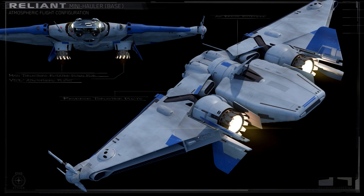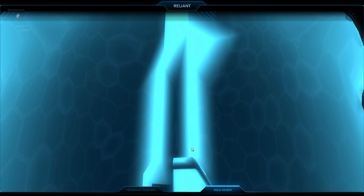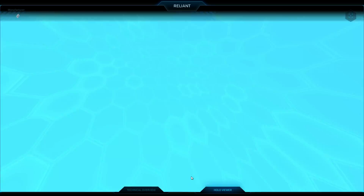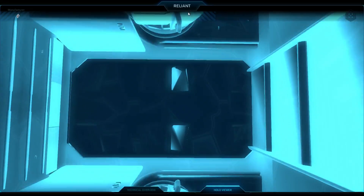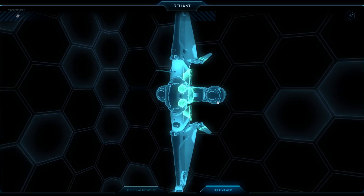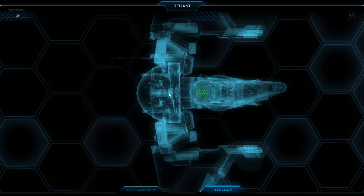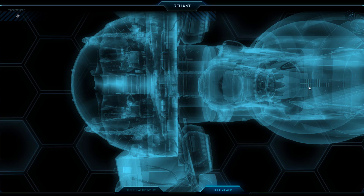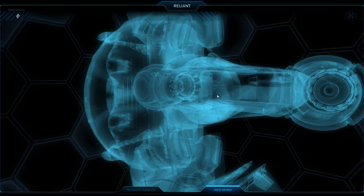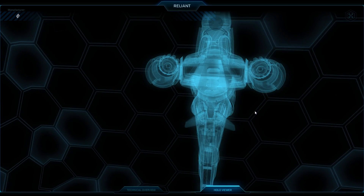CIG is already talking about variants: the first is the 'Researcher,' a science-focused model with internal signal dampeners and a fancy set of scanners for discovery missions — more about micro life forms or new wavelengths than standard exploration. The second is the 'News Van,' designed for deep space broadcasting with an image enhancement suite, possibly a challenger for the Herald. Finally, the 'Skirmisher' is the combat variant that trades cargo space for a better power plant, better shields, and more weapons. If any of those variants are enticing, you could get the base Reliant now and pick up a ship upgrade later.